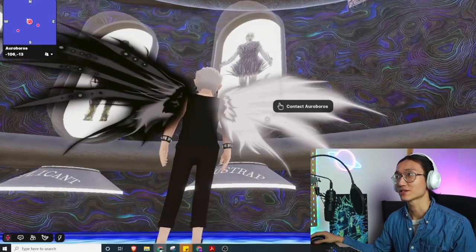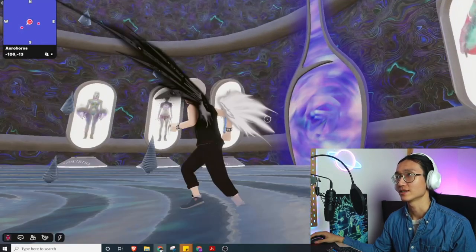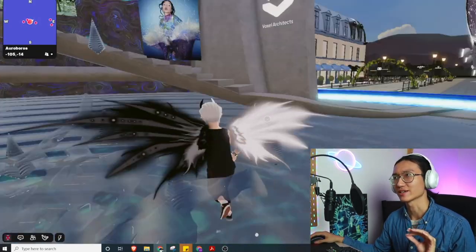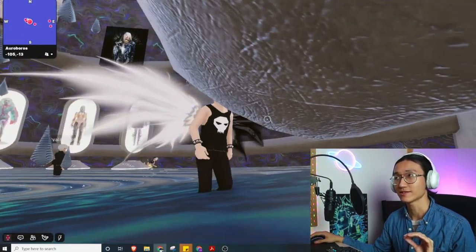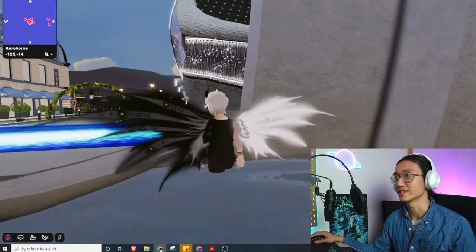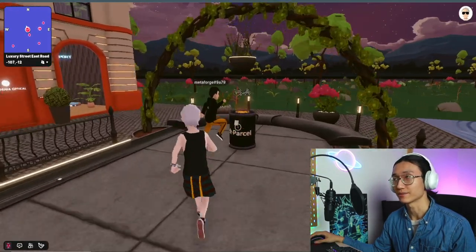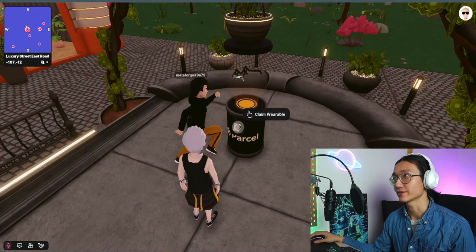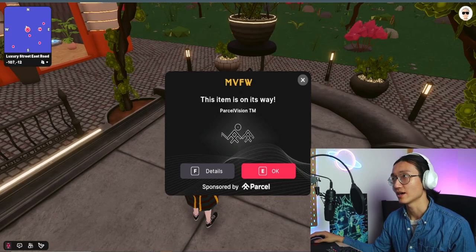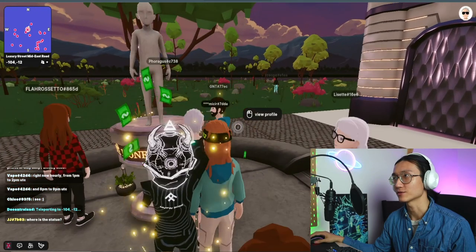This is a really cool design — they're selling all sorts of fashion pieces and wearables in Decentraland. They are so unique and also really expensive. Look at how they designed this fountain and structure all by themselves, which is so cool. During the Metaverse Fashion Week, you can claim a lot of free NFTs, such as the metaverse glasses that I got.